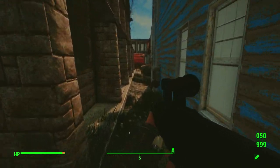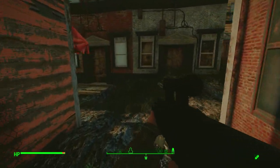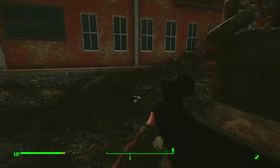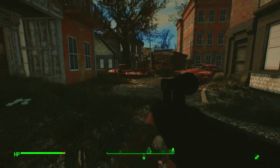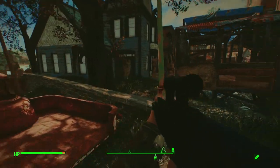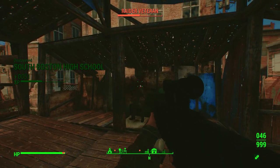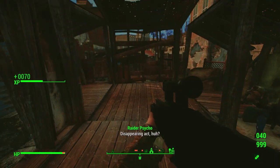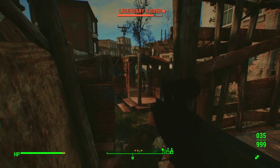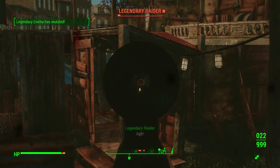I can still save, I can still fast travel - whatever, I'll figure that out later. I'm going to go over to the South Boston High School - it's just a map marker we haven't visited. It looks a lot different with the ENB, and crazy thing: I can go into downtown Boston and not have the framerate be terrible.